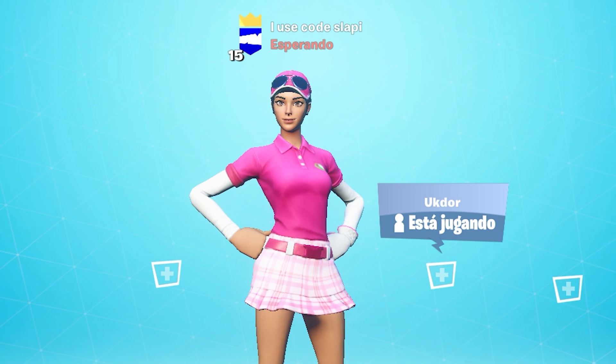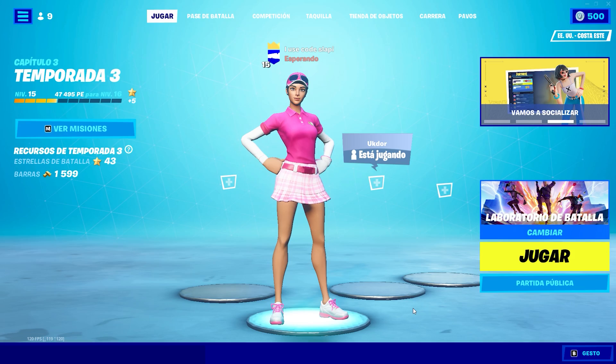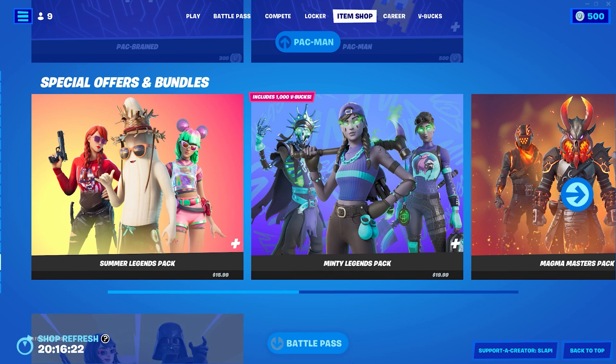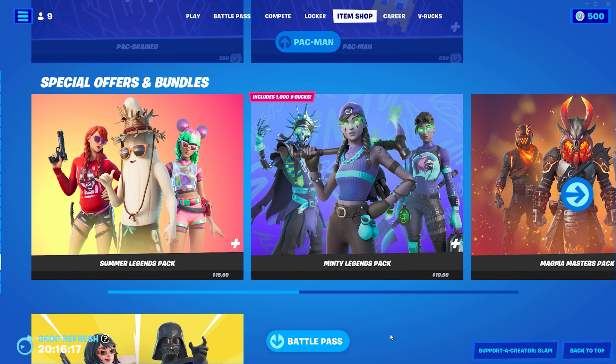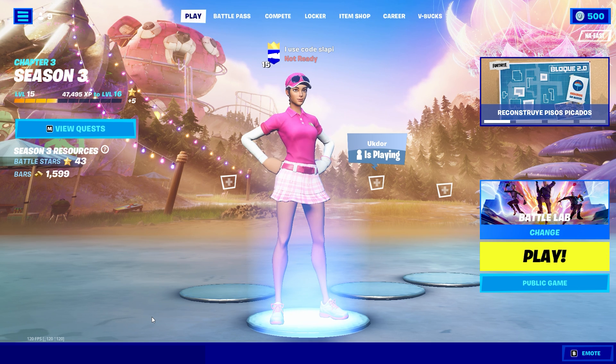Before we continue, I'd appreciate it a lot if you guys use my creator code. I'm gonna do a giveaway of two battle passes next week. To win, just go to the item shop, go to Support a Creator, put in my code 'Slappy', and subscribe. That's all you need to do, and next week I'll do the giveaway.